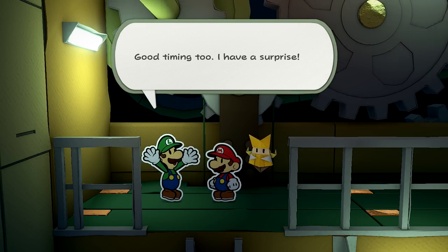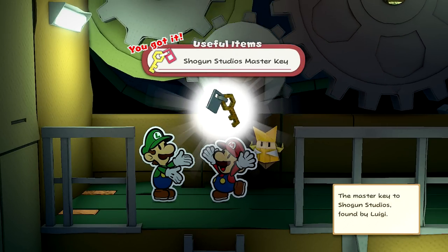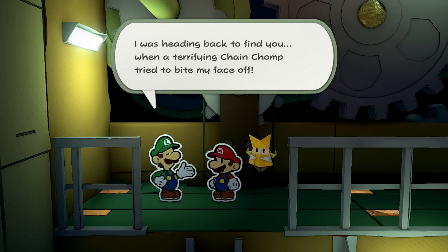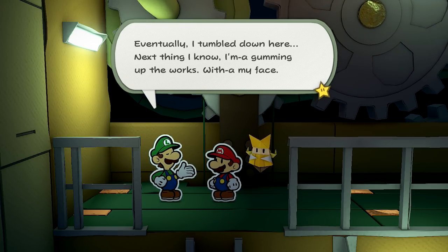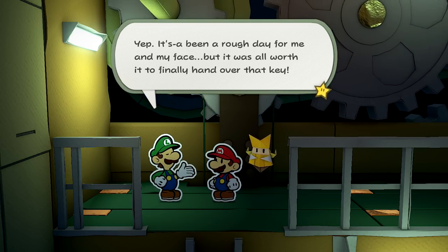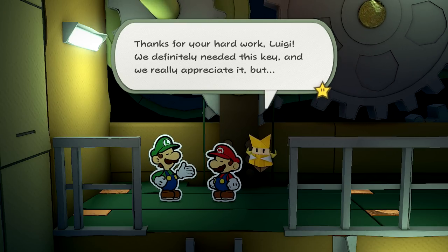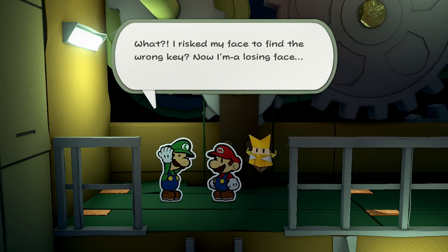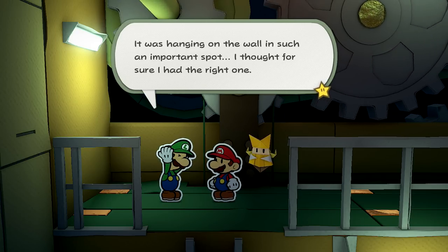Hi Luigi! You saved me! Thanks, big bro! Good timing too — I have a surprise! It's the key to Peach's Castle, I finally found it! Shogun Studios Master Key — the master key to Shogun Studios, found by Luigi. You wouldn't believe the day I've had in this wacky theme park. I was heading back to find you when a terrifying chain chomp tried to bite my face off. I ran into this house, but I couldn't find the exit. Then — bam! — ninjas started flying at my face. Eventually I tumble down here, next thing I know I'm gumming up the works with my face.